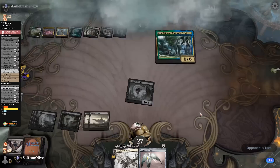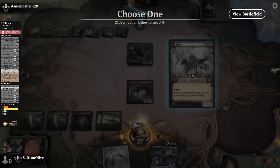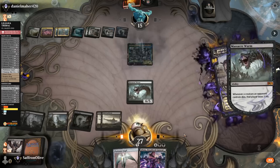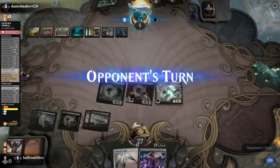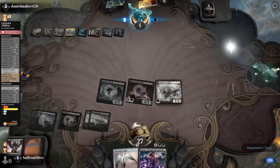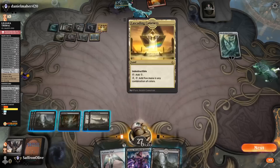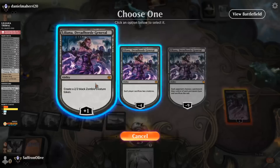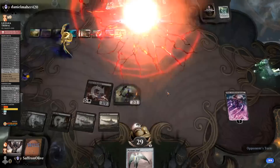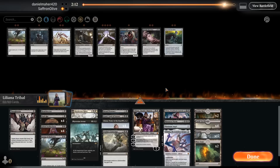Opponent top-decks Ugin, the Spirit Dragon — so opponent remains alive. That was a really good draw. Opponent plays Cascading Cataracts. Play a land, go to combat, grab a Gifted Aetherborn, kill Ugin. Liliana number two, tick it up. Opponent scoops. Enough Lilianas — we actually beat an Ugin! I always get yelled at for scooping to Ugin but we actually beat it relatively convincingly.